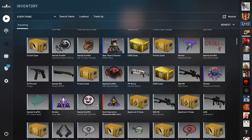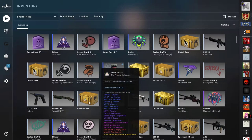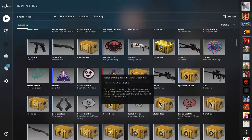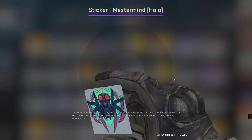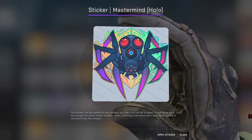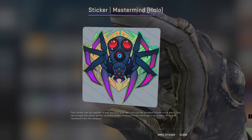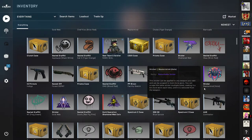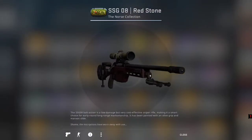I also received different Shattered Web operation boxes, but I just sold them — I don't open boxes usually. As you can see I have lots of them but I'm not opening them. The only hollow sticker I got is the Mastermind. It's a little bit silly with its size, but maybe I'll use it on some gun at some point.